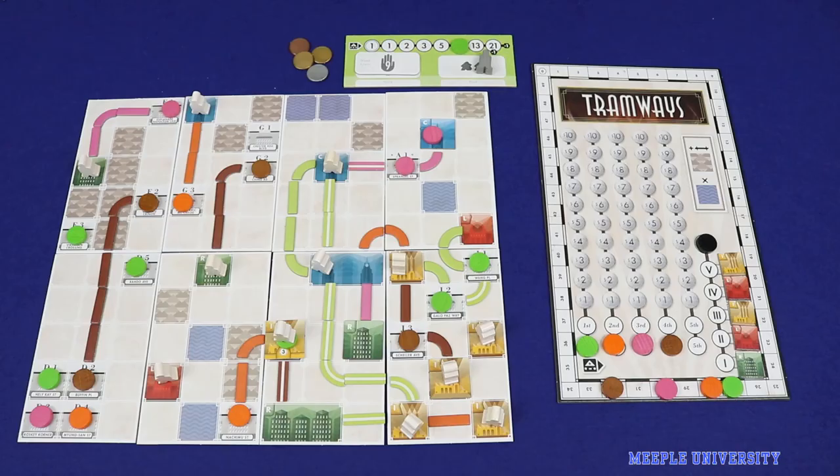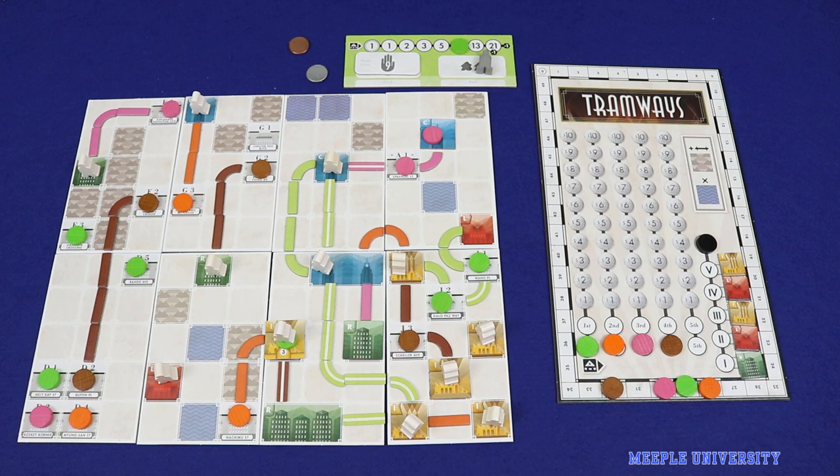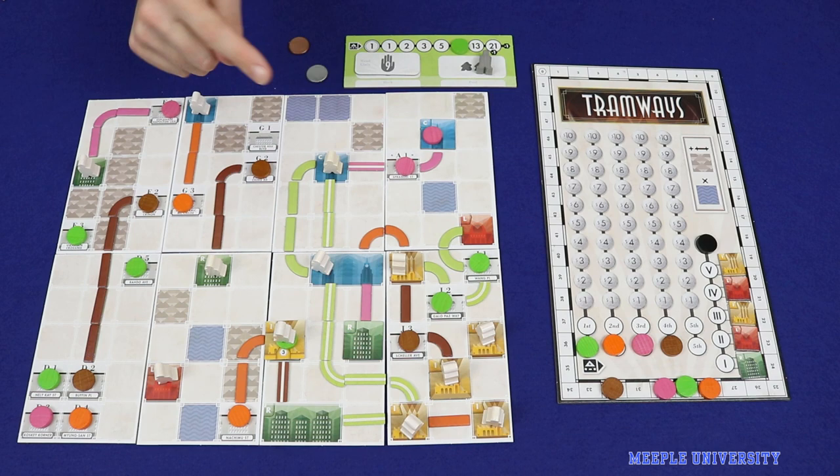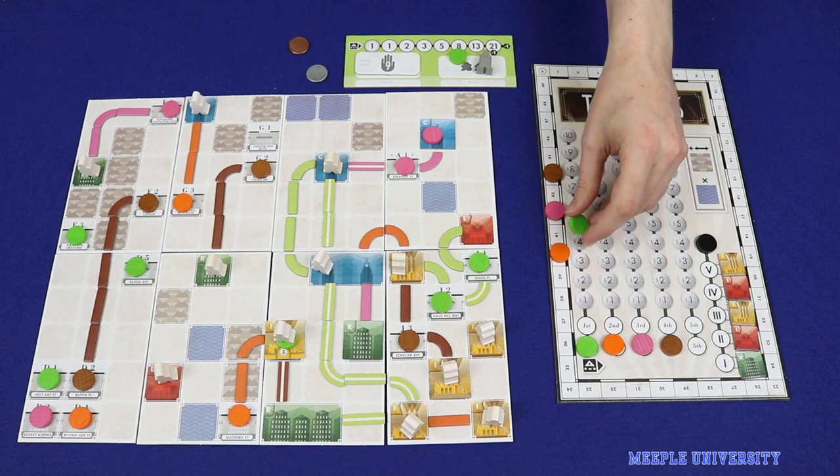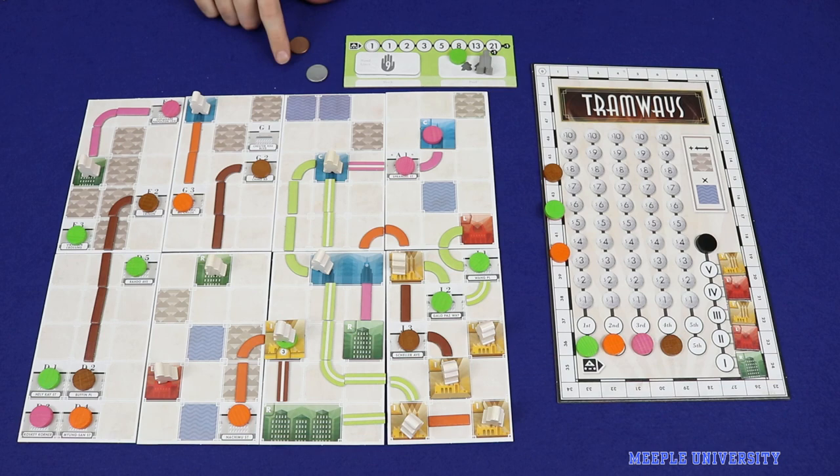After the administration phase in the sixth round is complete, the game is over — proceed to end game scoring. Players cash in leftover money for one point per ten dollars. Then players gain three points for every completed link on the board regardless of its length — for example, the green player would get 21 points for seven completed links. Then each player loses points based on the current position on their stress track. The player with the highest score wins, and in the event of a tie, whoever has the most leftover money wins. If still tied, victory is shared. And that's how to play Tramways.